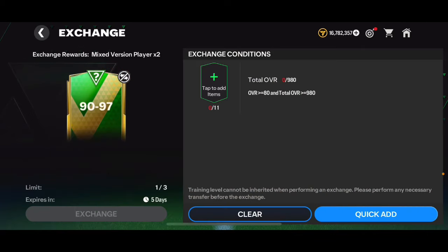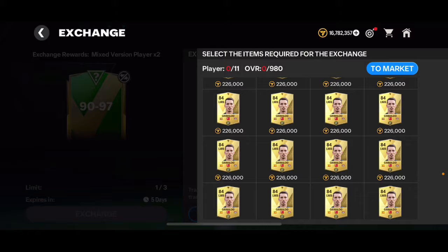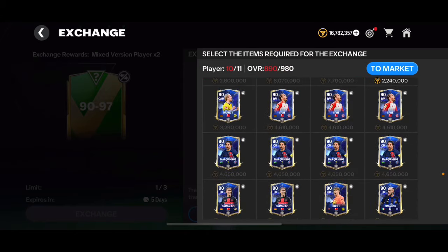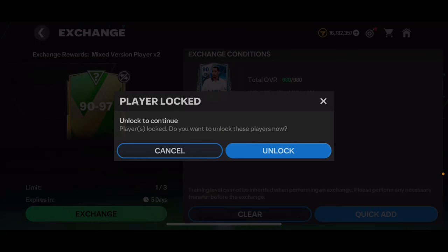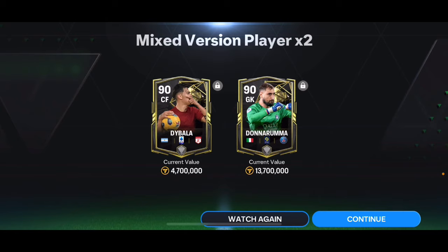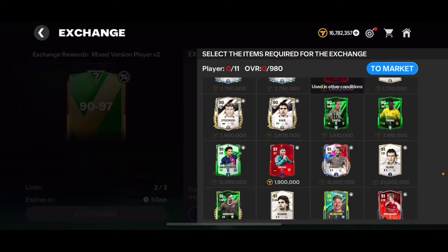Now into the Centurions exchanges — opening the 90 to 97 first. I need 89 overall cards and one 90 overall. I'm putting in some 89 overall cards and one 90 overall untradable card. This exchange in my opinion is not worth it, but let's see. We got a normal walkout — it's an Argentinian... that's Dybala, 90 overall Dybala. Two untradable 90 overalls for putting in ten 89s and one 90 — terrible pack.